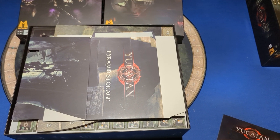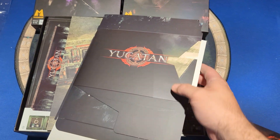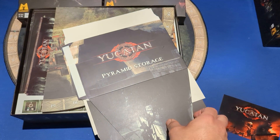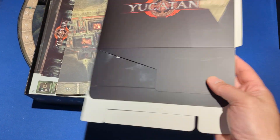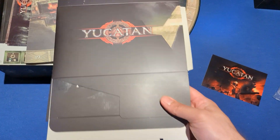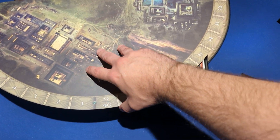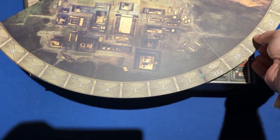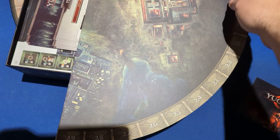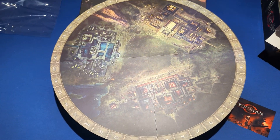So Matagot, for Kemet, had a bunch of these game-up boxes that were supposed to be like add-ons, and for some reason they felt like they needed to include the boxes. I do not know if this box makes sense to hold on to. But here is a pyramid storage box, which is broken down and ready to be assembled. The player board was actually underneath the manuals, but this is what I'm going to open next. Here's your player board — it is round.